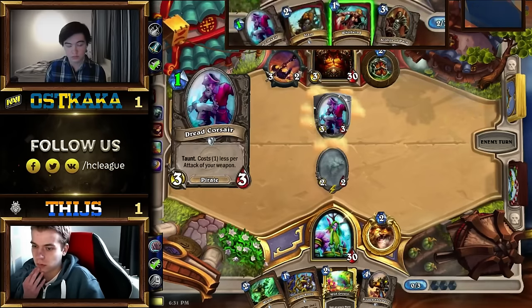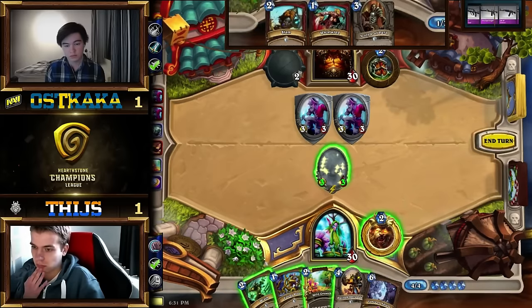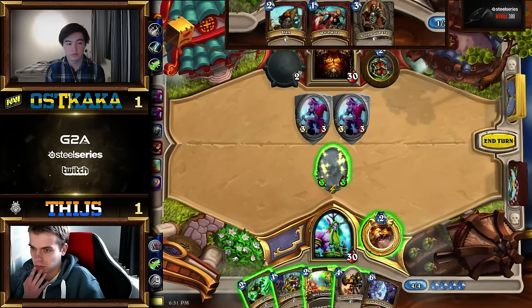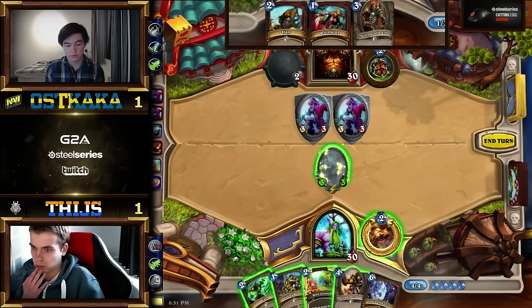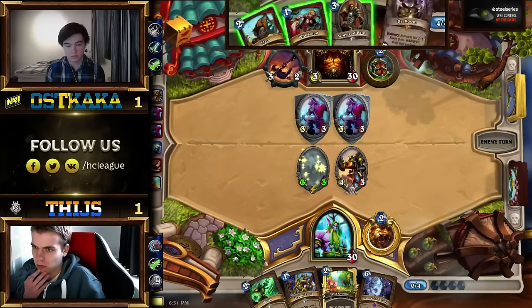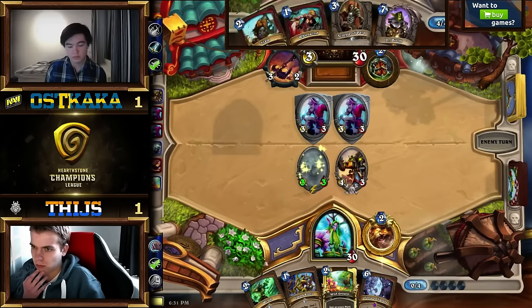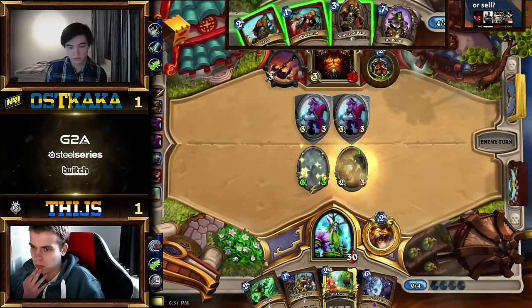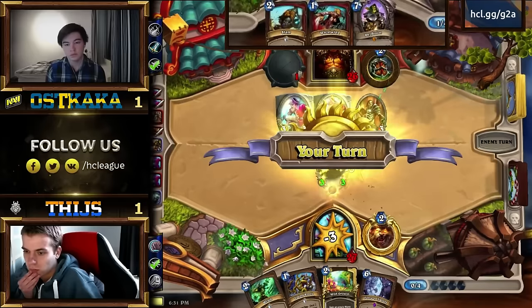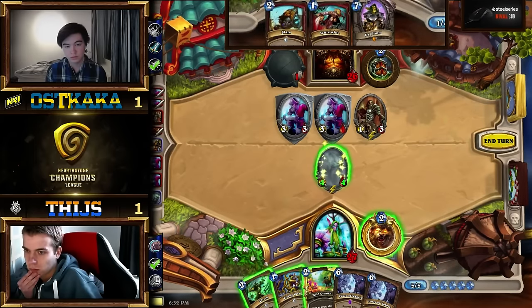Oskaka picking up the Acolyte of Pain is actually pretty good — he can Slam the next minion that gets played or do Acolyte of Pain Whirlwind, so he has options now. Without that the Warrior running low on card draw when you don't have key cards like Death's Bite already in hand is a real problem, but Acolyte of Pain will help. Tice has a few options: Wild Growth Wrath down one of the 3-3s, or just drop the Shredder. He still drops the Shredder. But with the kinds of 3-damage removal you could ever want — two minions and a weapon — Oskaka is going to clear up this Shredder pretty nicely.